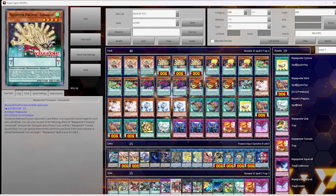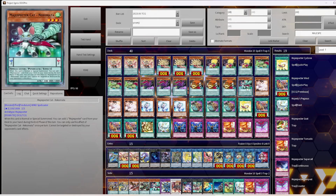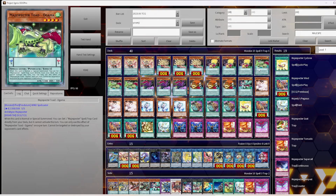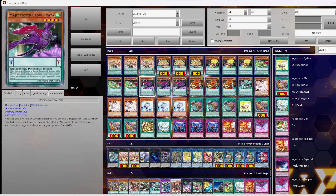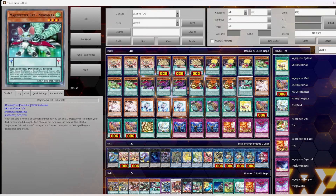Three Magispector Porcupine — the new extender. If you have any Magispector monster like Fox, Ogama, Crow, Bombuku, or Cat, you can Special Summon it from hand to get into the Link 2. Three Fox — searches Tornado and Tempest. Toad searches Tornado, Tempest, Cyclone, and Magispector Wind — three of all the Magispectors. Three Crow searches Cyclone and Magispector Wind. Three Bombuku — the best card in the deck, searches all the Magispectors. One Cat because it's good to search on the End Phase.